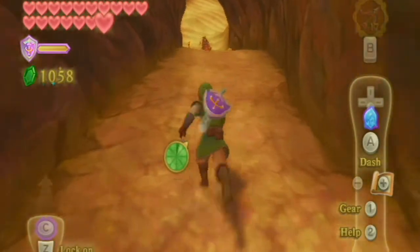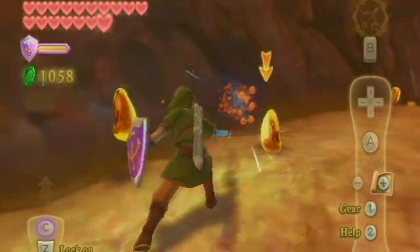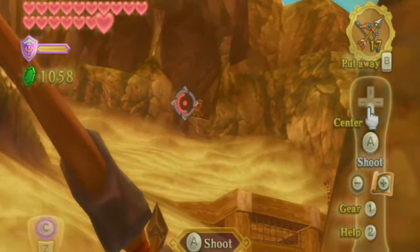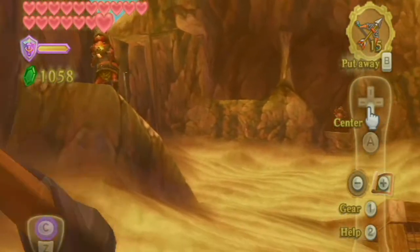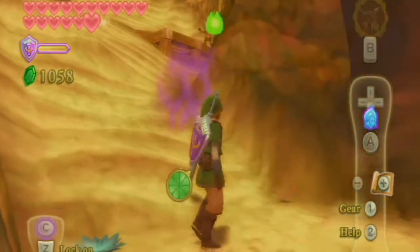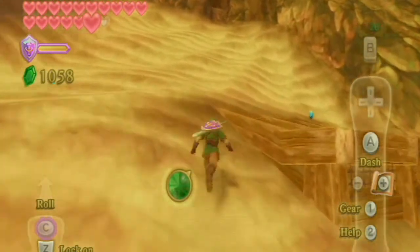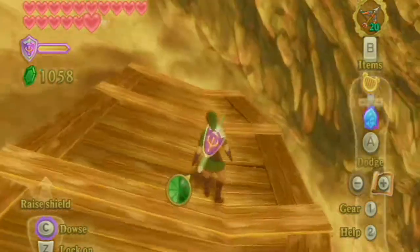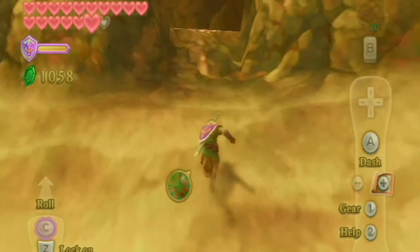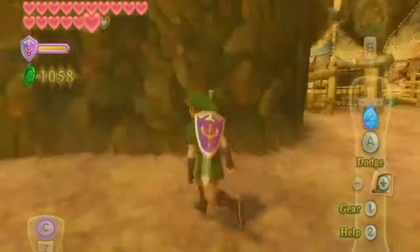I recommend taking the left path here because it's a bit shorter and well worth the time. Scrapper kind of stops and just waits for you. I'm just picking off Bokoblins with my bow and arrow and trying to avoid them. I thought it was really cool in this game that when you get your fire earrings, it automatically puts out fires when you get set on fire - that's a nice little gameplay mechanic. You can always just roll them out to put them out really fast, but it's still cool.